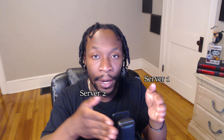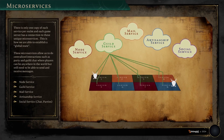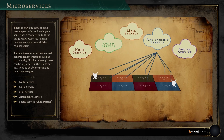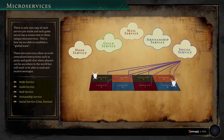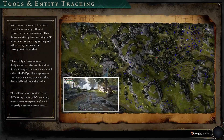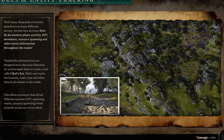Microservices were probably my favorite topic throughout the entire stream. We know that servers next to each other can share and send information to each other, but what about servers that are across the map from each other? Think of microservices like a cloud system that has its hand in everything. These microservices allow centralized interactions such as party and guild chat where players can be anywhere in the world but still send and receive messages. This applies to node service, guild service, mail service, and social services such as chat and parties. With this, Intrepid can keep track of literally everything in the world — moving around, collecting materials, dying, everything.